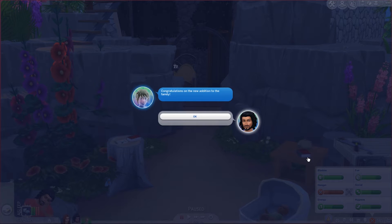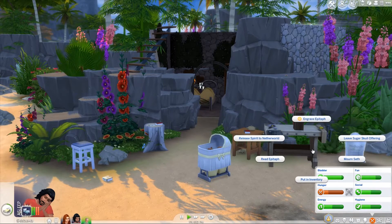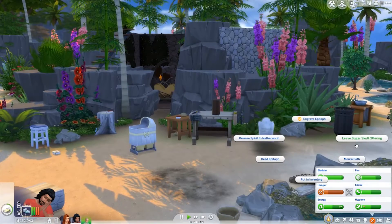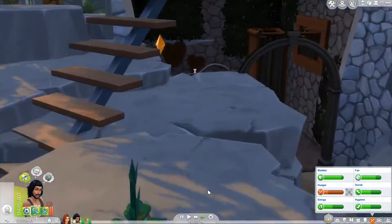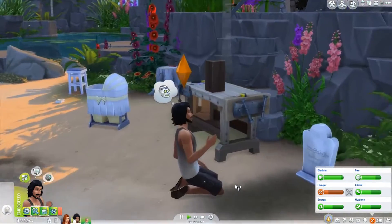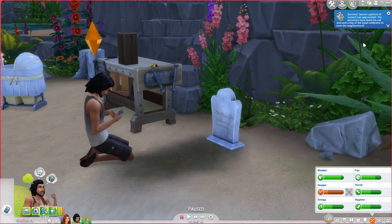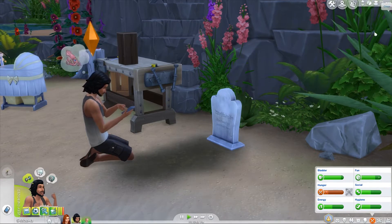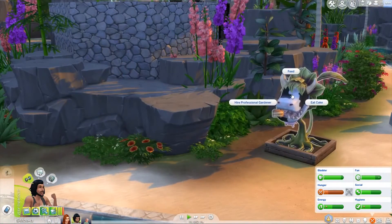Little ghost Seth just called us to congratulate us on the new addition to the family - that's kind of sad. What happens if we leave a sugar skull offering for him? I kind of want to try it because I actually don't know what it does. We're going to do that real quick. Jason's gesture of respect was appreciated - the ancestors have heard his call and sent a day of the dead celebrator to roam the neighborhood. We're not going to be able to see that person anyway, so that was kind of pointless. And our cow plant is hungry.